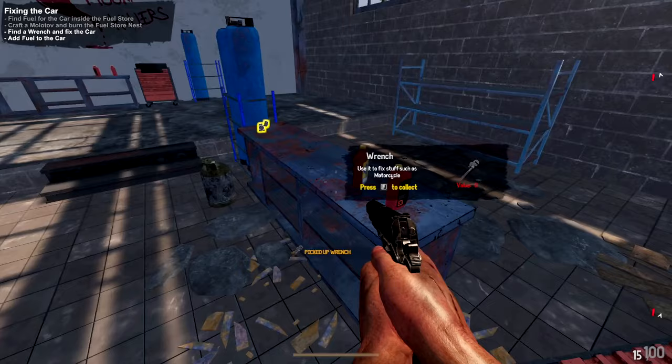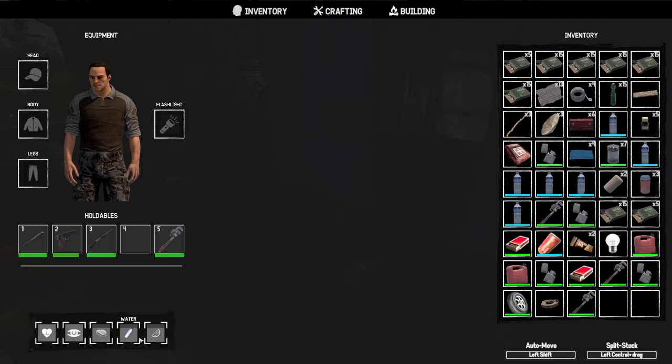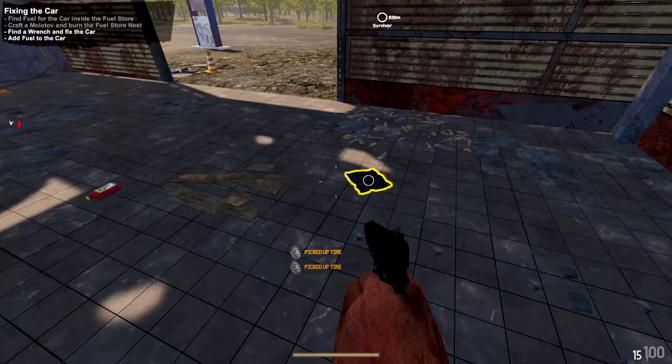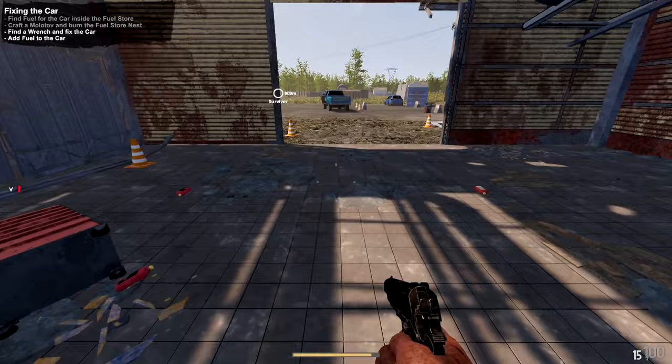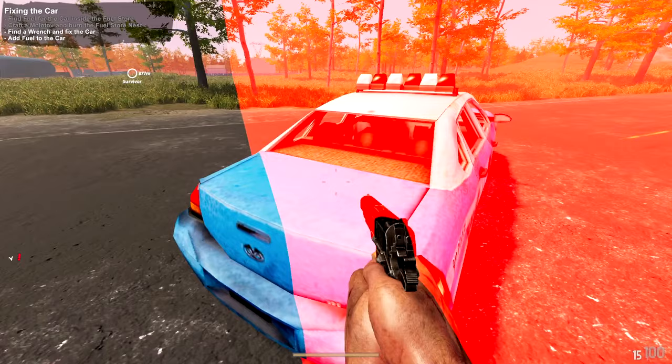Moving forward — we got tires, rope, another wrench, and a snack. The hunger meters don't seem to go down super fast, which I'm happy about. Some games have you eating every two seconds. It looks like we're running into the end of the day and I'm getting a little scared because we haven't gotten the other survivor yet.